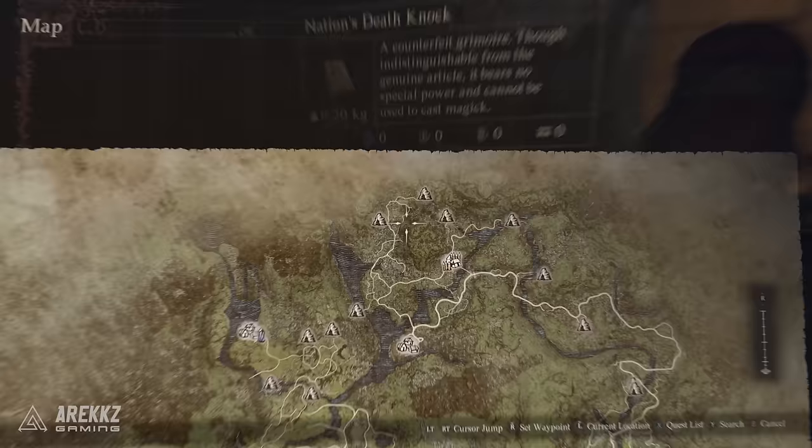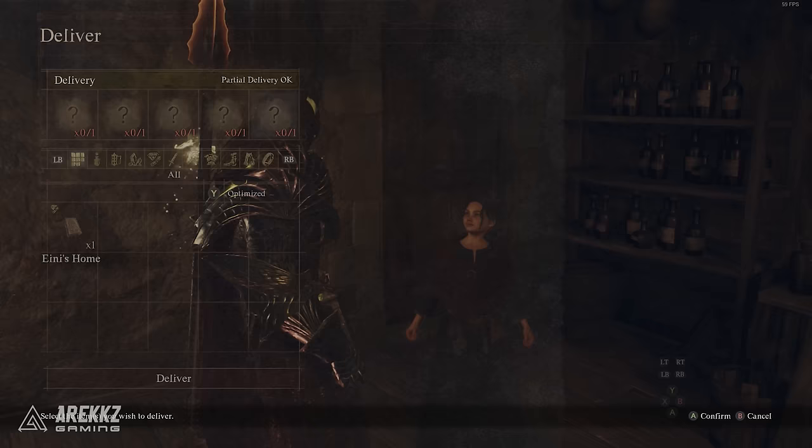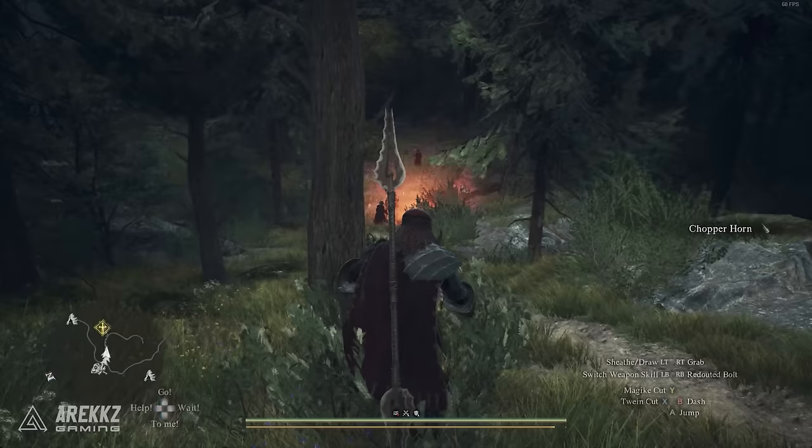Trading the forgeries will give you the Maelstorm Meister's teaching scroll. Next, you need to go here on the map to this little girl's house where Trisha is located. You will probably need to rest between various interactions with her, but luckily there is a camp just nearby. Talk with the girl until she requests the spell books so she can learn magic. Trade her the real version of each book and then rest a day or two and return to the house.